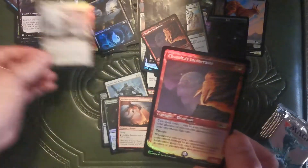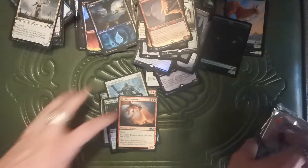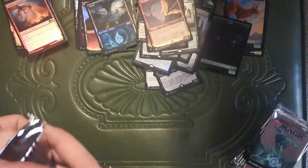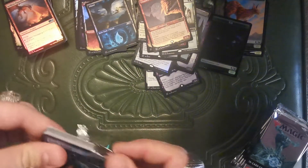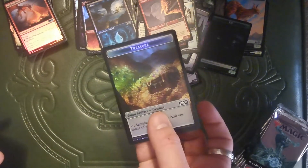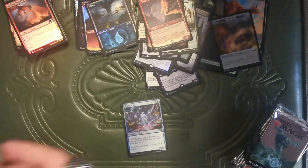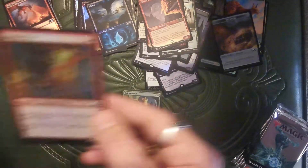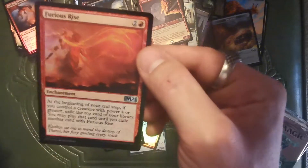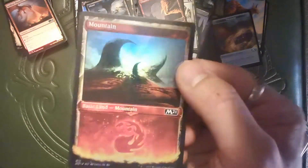I'm getting a lot of repeats where I get the non-foil version in the pack and the foil version in the pack. You're thinking quit complaining, and I'm thinking I'm a Magic player — I've been trained, I could complain about anything. No warning either, just comes right up and starts complaining. Soldier. Treasure. Tome Anima. Pride Malkin. Igneous Cur. Short Sword. Furious Rise. Epitaph Golem. Oh look at that, it's a mountain.